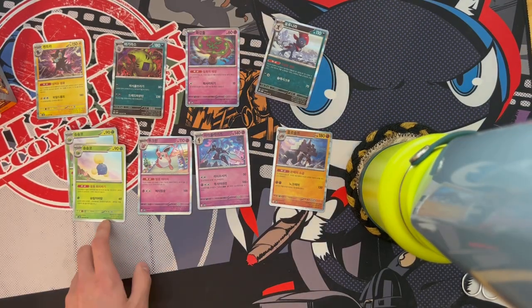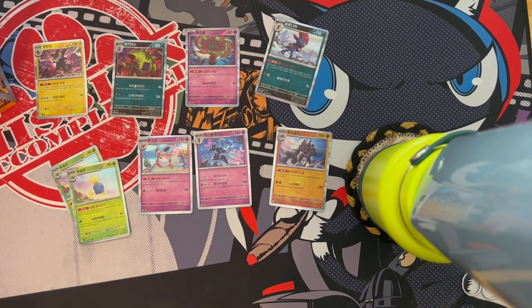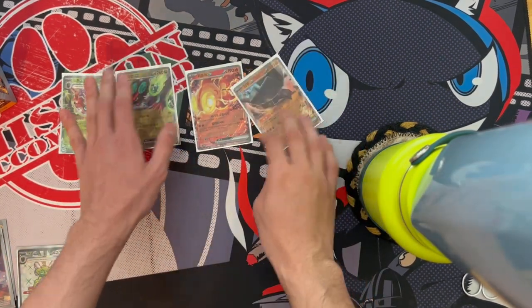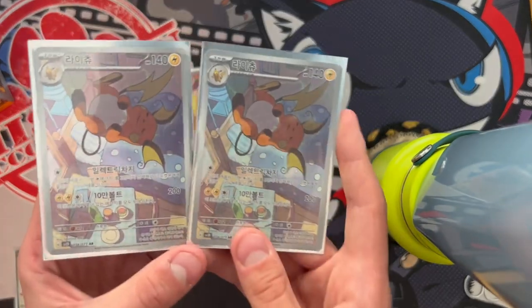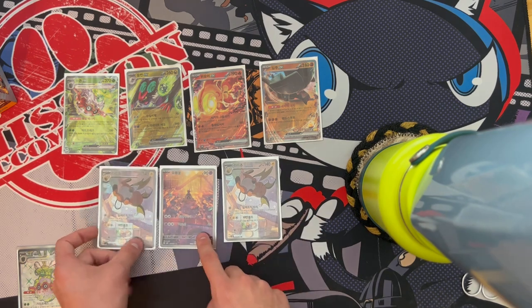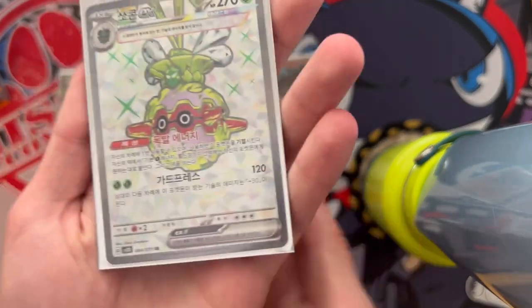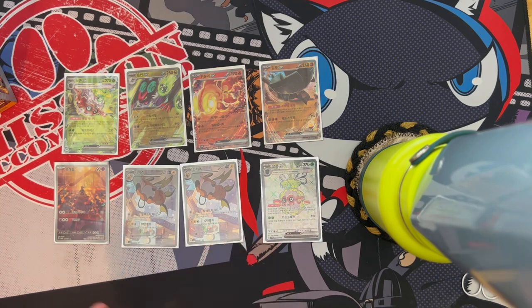We ended up with nine holos, one duplicate — not too bad. Our EX hits: Terapagos EX, Noivern EX, Chi-Yu EX, and Tinglu EX. We got three art rares, two of the same one — funny because I also got two of the holo I liked most. We did get a secret rare, which isn't guaranteed, so that's hype. Glad we didn't come up empty on the secret rare — not too bad overall!